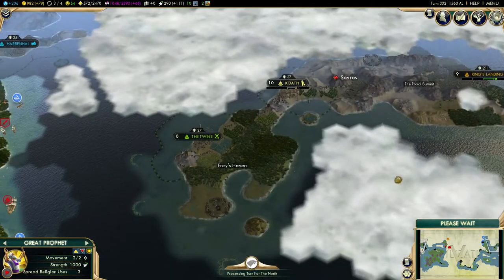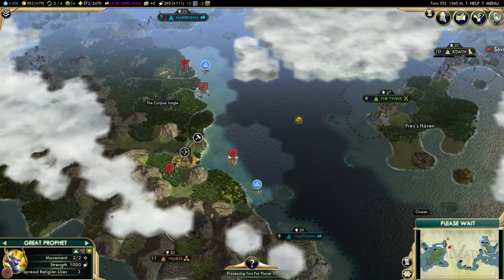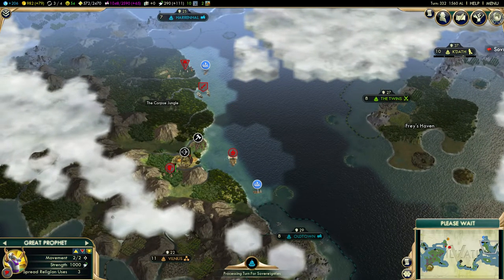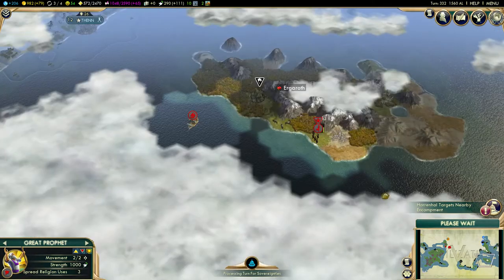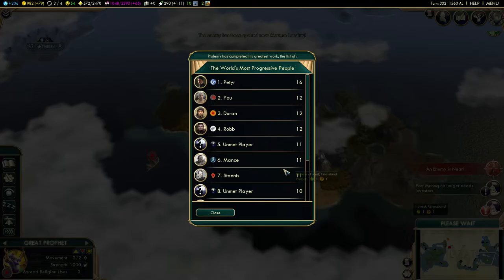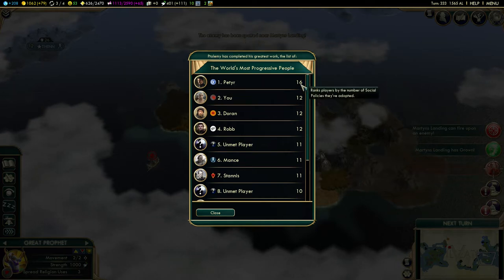We're making some decent cash, but we need it — we need to build more men, especially with our colonies now slowly getting done. It's such a shame that we actually lost these guys in Ergoroth because it just takes ages to get over here. I just should not have split up my forces — it was foolish. Tolomeo has completed his greatest work — the list of the most progressive people — that's social policies.